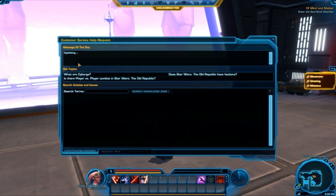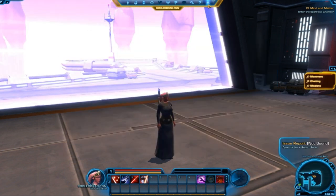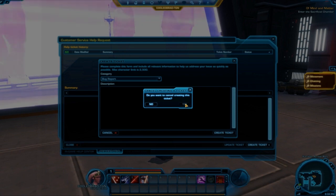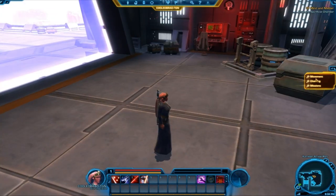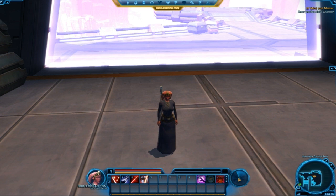Next is customer service help — just contact the GM, issue report — and this is for reporting bugs and different things like that. Let me close this. Over here we have toggle mission tracker on or off, and that basically tracks your quest throughout the game. Over here you get little tips, and you can toggle on or off the tutorial window.